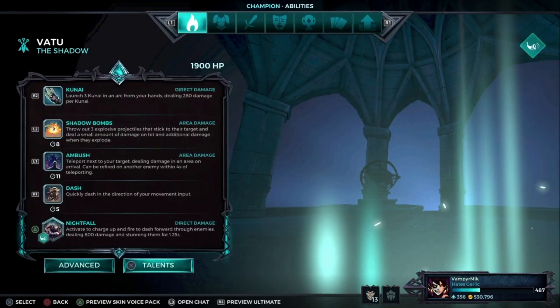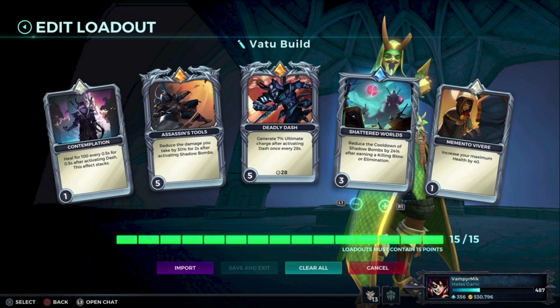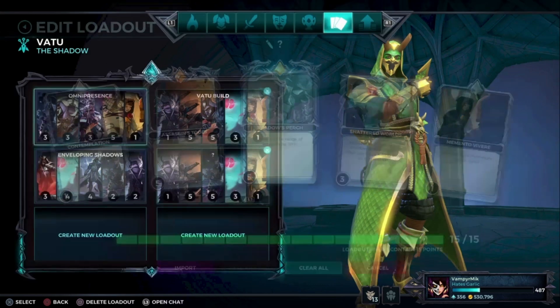We have a build for Watu too. You can either go for ult charge, Shadow Bomb, cooldown, and damage reduction, or you can go for more radius with the teleportation. That's up to you.